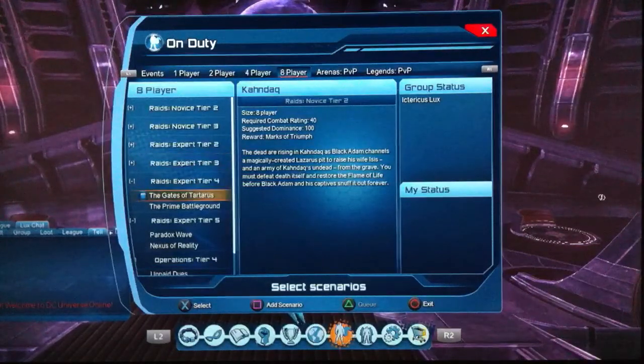Then you've got the Tier 4 raids — the old Marks of War content. Gates pays 1,250 marks per week, which is 5,000 per month, plus an extra 7,500 from the monthly reset. Prime pays 500 per week — that's 2,000 per month — plus 2,500 from the reset box, totalling 4,500 for those. They're definitely worth it.